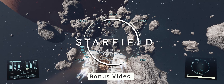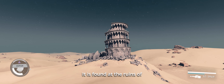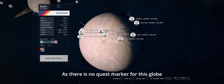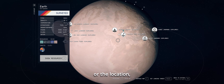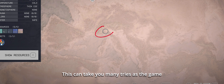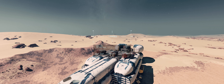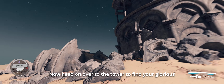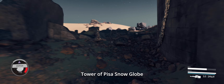Bonus video: Did you know that there is a cut-content unmarked snow globe collectible in Italy? It is found at the ruins of the Leaning Tower of Pisa. As there is no quest marker for this globe or the location, you have to land where you would expect to find the real Leaning Tower of Pisa on Earth. This can take you many tries as the game expects you to be very precise. Furthermore, once you have landed, you may miss the tower as you may land quite far away, so analyze very carefully upon landing. Head on over to the tower to find your Tower of Pisa snow globe.